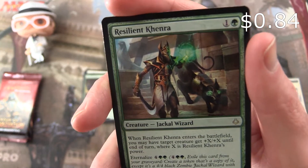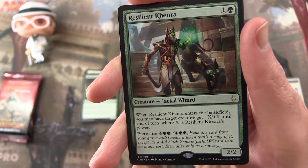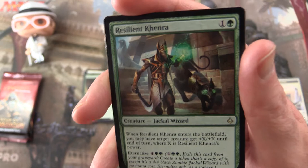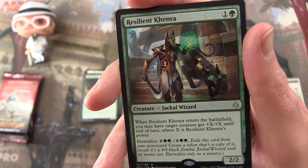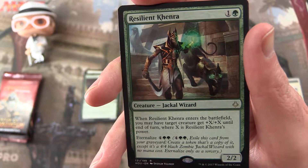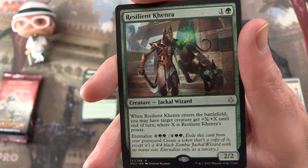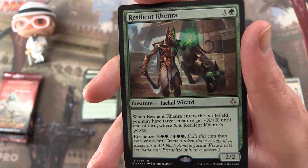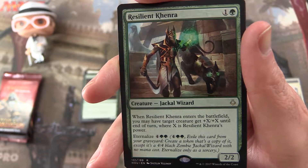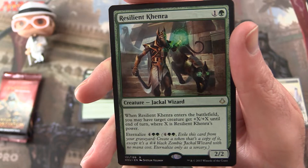Alright, I used one of these recently — can't remember if it was Resilient or not. I was doing a red-green aggro thing, so one of the green Khenras anyway. It's a 2/2 for 2 mana, Creature — Jackal Wizard. When Resilient Khenra enters the battlefield, you may have target creature get +X/+X until end of turn, where X is Resilient Khenra's power. Can Eternalize for 6 — exile this card from your graveyard and create a token that's a copy of it, except it's a 4/4 black Zombie Jackal Wizard with no mana cost. Eternalize only as a sorcery.